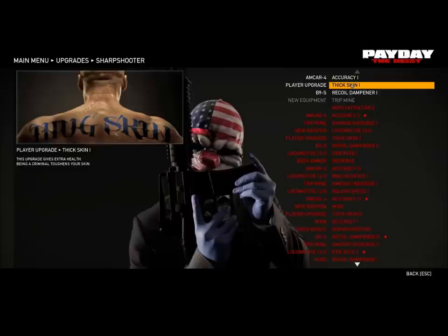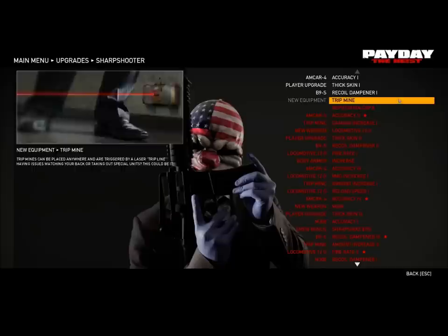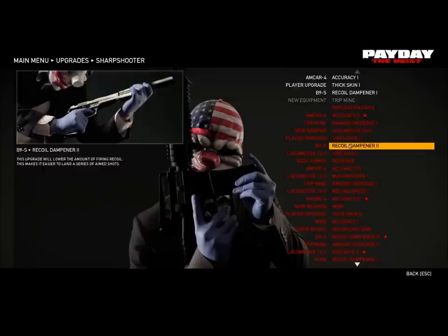Sharpshooter: you got accuracy. Thicker skin, which is like when you're downed, it takes longer for you to bleed out — or like going to the bleed out stage. Recoil obviously gets rid of recoil. And the tripmine — there's that picture right there — just they walk in front of it, they die.